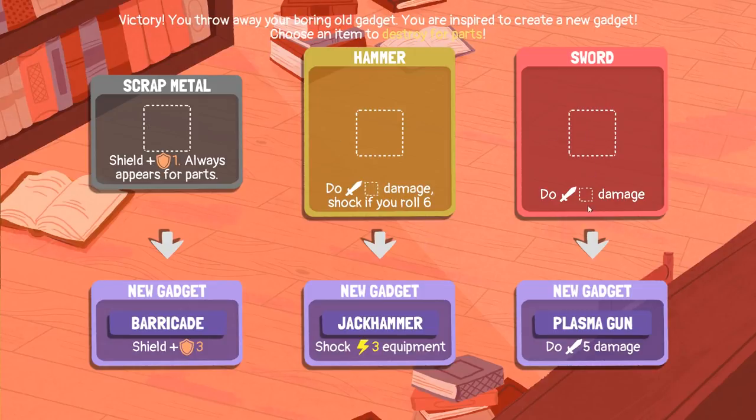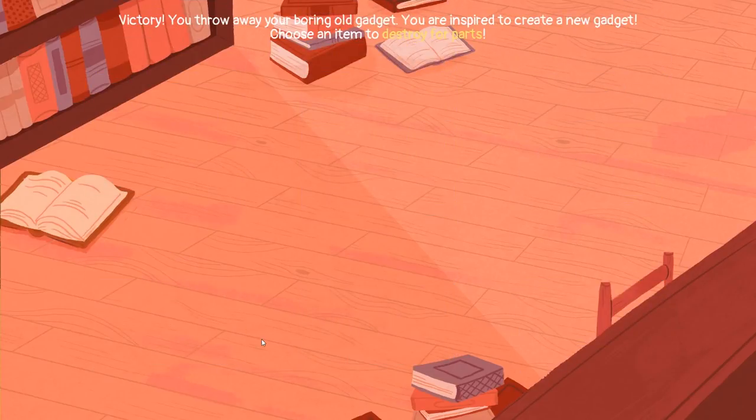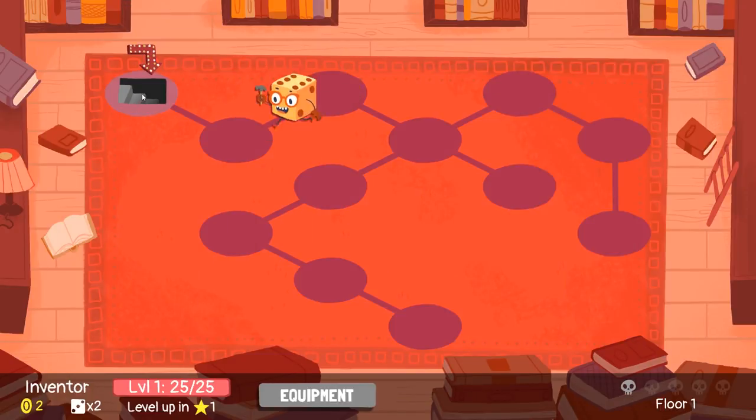We could just deal five damage, but we want to save that. I'm going to take the barricade for now. We got it, and just — next floor.